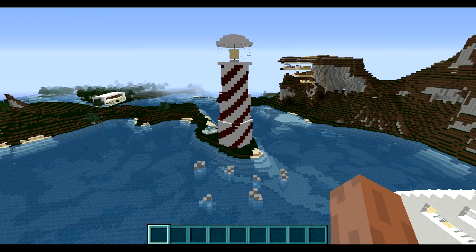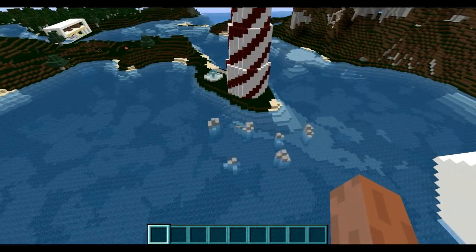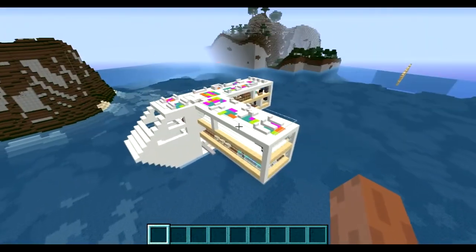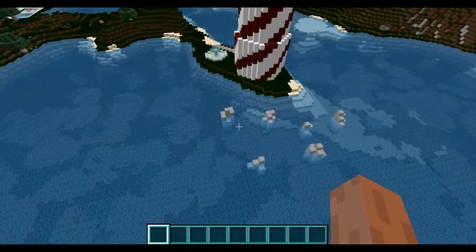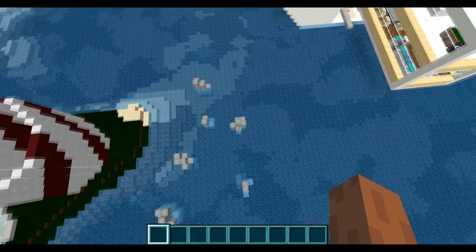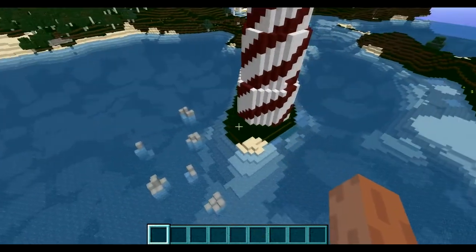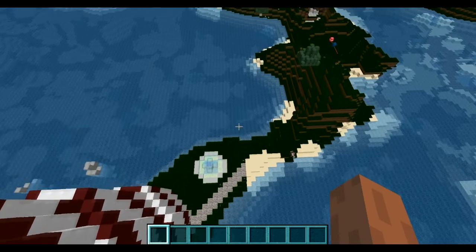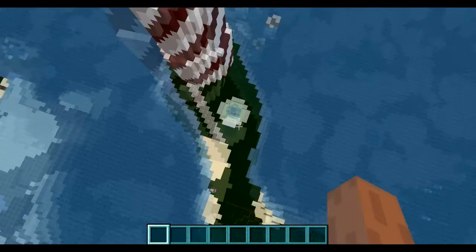No lighthouse is complete without some rocks and shallow waters out in front of it. Assuming you guys know — the real purpose of lighthouses isn't necessarily just to warn of land, but also the shallow waters and protruding rocks in front of the land. So of course I had to add those just to add some realism. And I also added a little fountain over here, because I just couldn't let myself go without adding it.